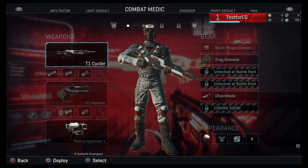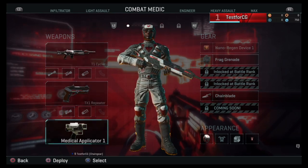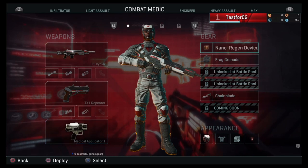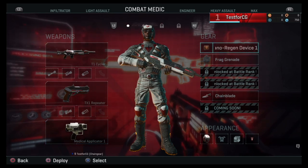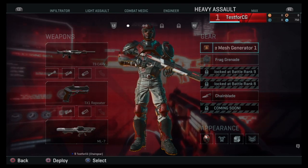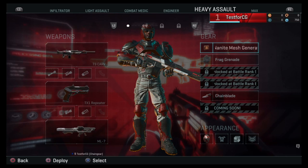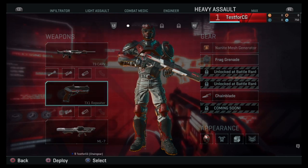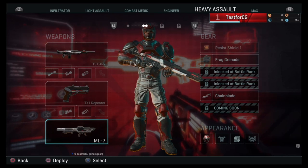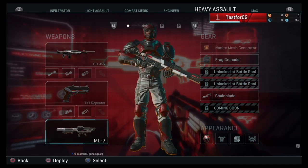Combat medic has the medical applicator, which allows you to revive and heal people, and a nano regen device to heal yourself. Then there's the heavy assault, which has this nanite mesh generator — I believe it's a shielding for yourself. I haven't actually played as the heavy assault, but they have what looks like a rocket launcher, which is pretty cool.